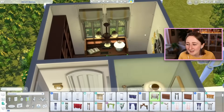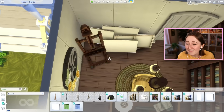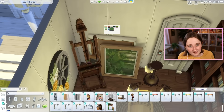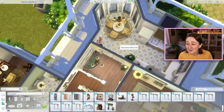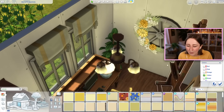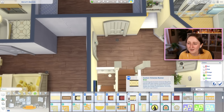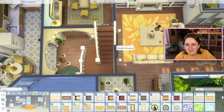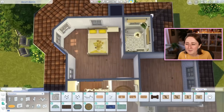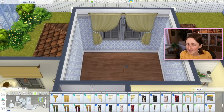We're working on the tiny office now. I ended up putting a desk, a computer, some books, and an easel in here. One of my favorite parts of this room was the little canvases behind the easel — those are from Eco Lifestyle. The base game has some canvases to lean against the wall too, but they're either blank or really fancy intricate landscape paintings of Italian seaside cityscapes. The Eco Lifestyle ones are a little bit more simple portrait paintings, and so I wanted to use those behind the little easel.